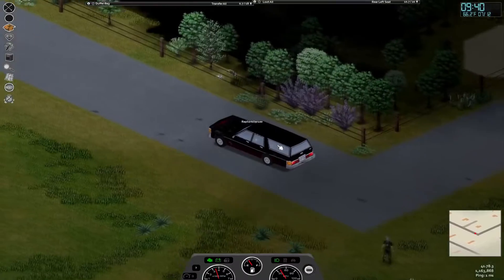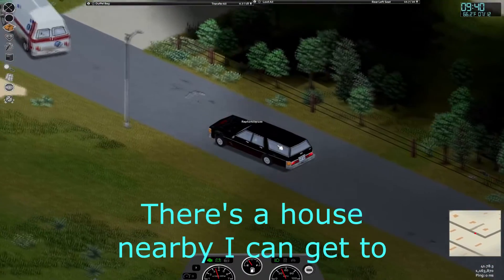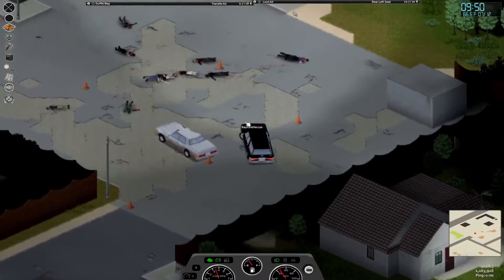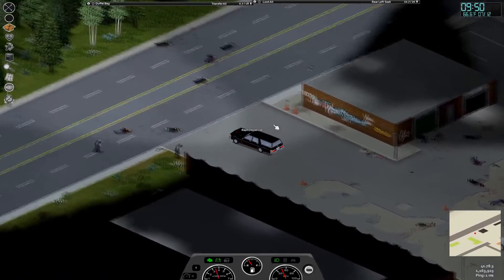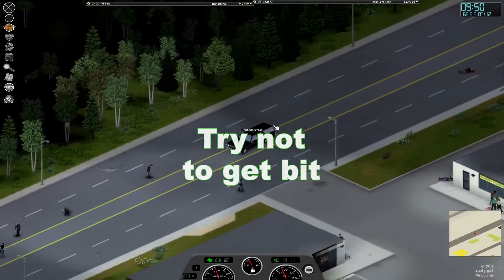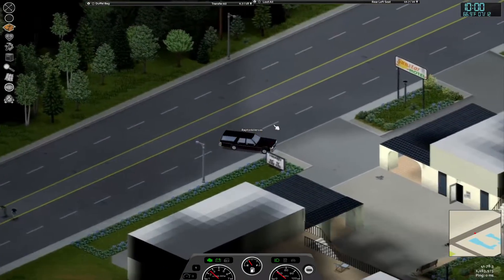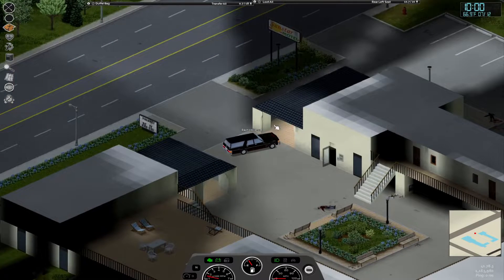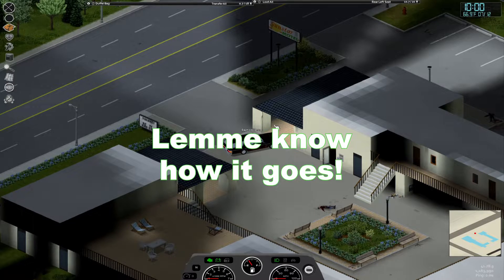'What would you rather do? There's a house nearby you too.' 'Oh yeah, that's true.' 'Alright, so you want me to drop you off over there first?' 'Yeah, please.' 'Alright, try not to get bit.' 'I was hoping to just drive on in there smooth, dude.' 'Alright, have fun, let me know how it goes.'